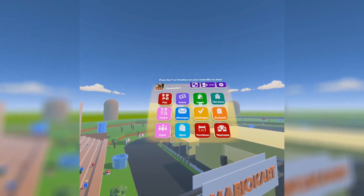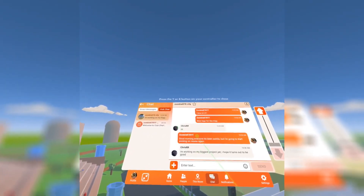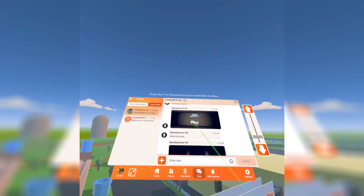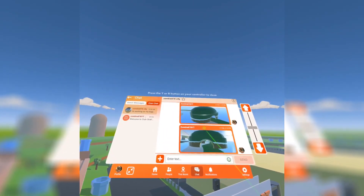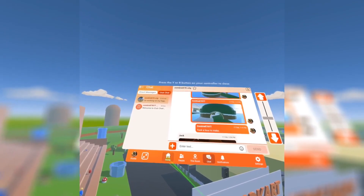Before we start the video, if any of you want to leave circuit requests or show pictures of rooms you're working on, join the Zombie 878 City Club. There's a chat where I talk to people — they show maps they're working on, I show things I'm working on, and we can discuss circuits if you're having trouble. Now let's get into the video.